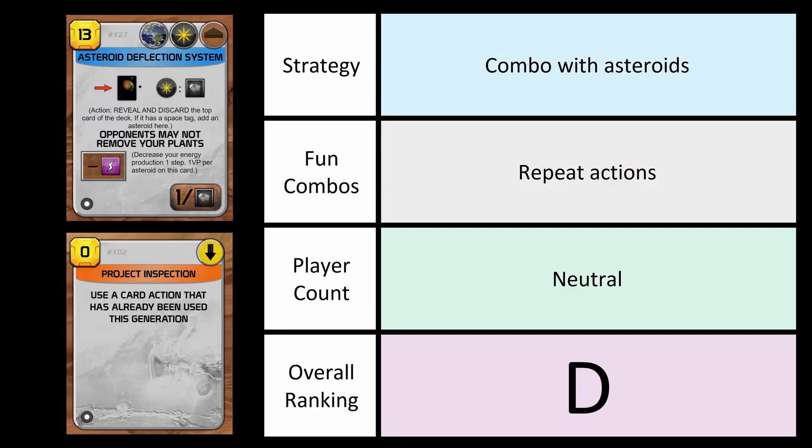For combos and strategy with this corporation: combo with other asteroid cards. The Asteroid Deflection System is probably the best simply because it's a guaranteed victory point at the end of the game for every single one, and you can get a lot if you have many asteroid cards. Some fun combos are repeat actions — Project Inspection is a fun one to use this ability over and over again. Player count is kind of neutral, not really much either way.